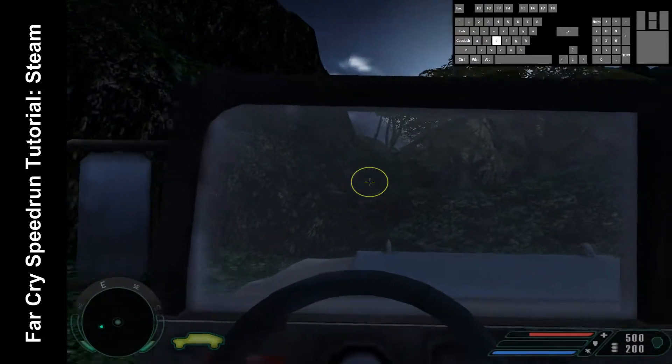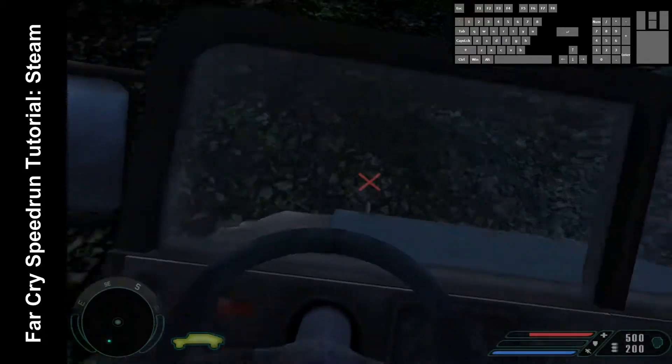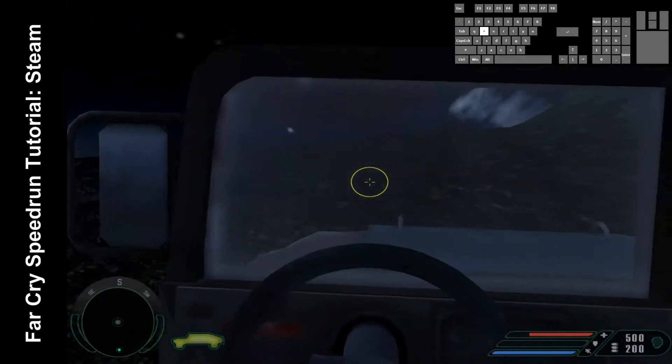Go up that hill there. It's just driving and then to the left, it's not that much. Now here you wanna take it very easy, just roll down, little bit of speed, and then through here. Voila.